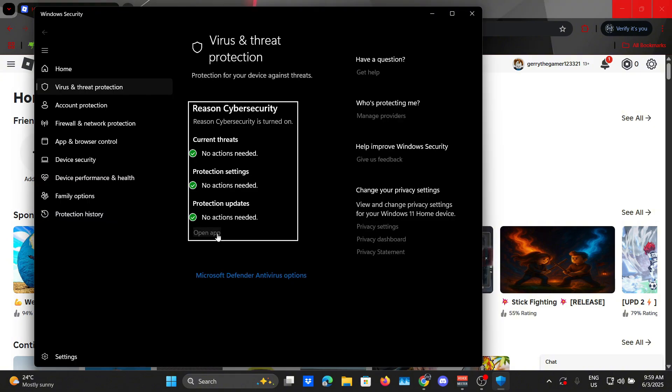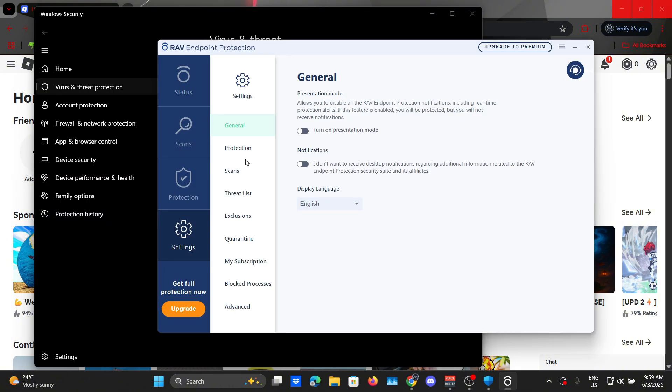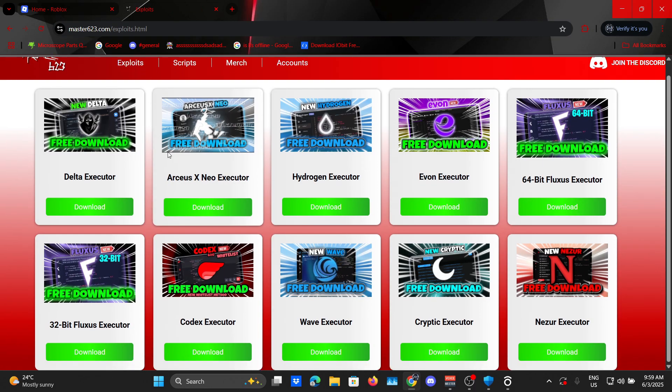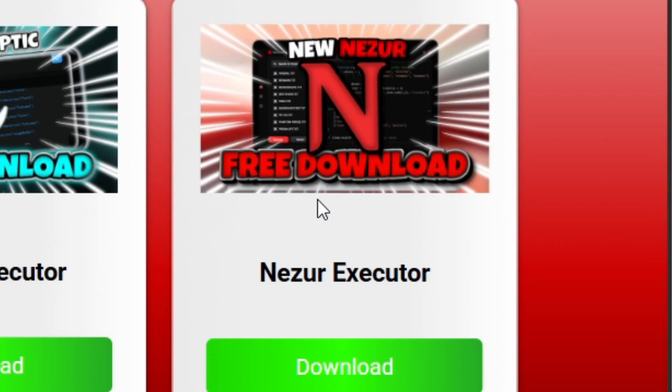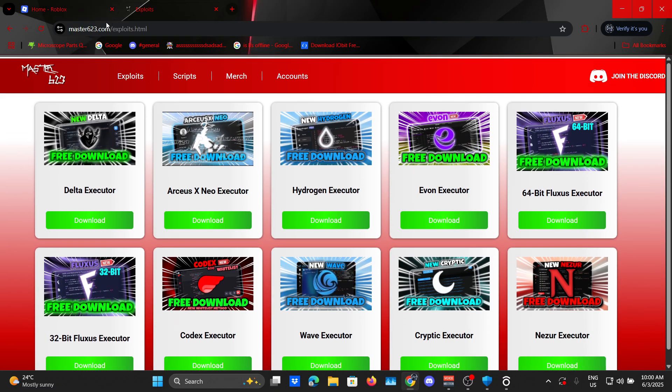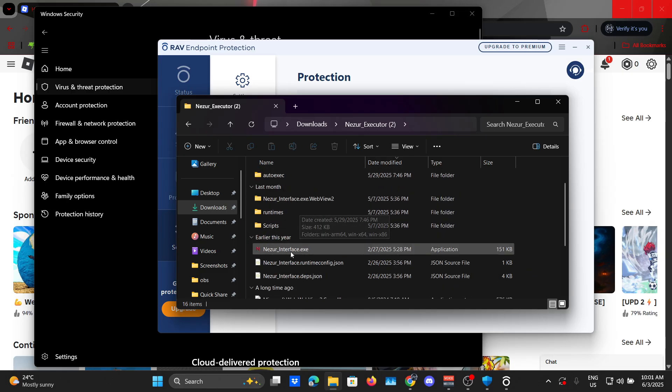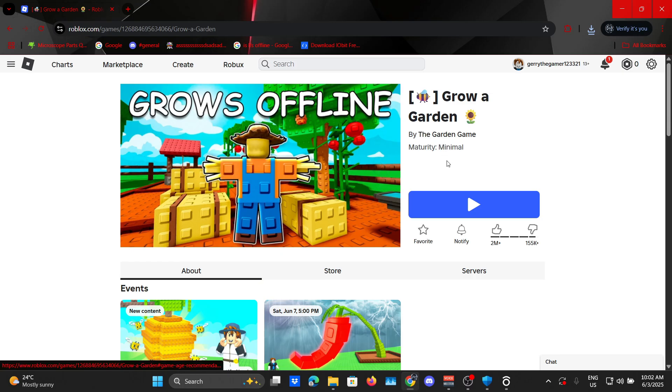I'll just be using one of my old alt accounts. If you're on PC, you must disable your antivirus before opening your executor. Just so you know, Wave is the most undetectable executor from my experience, but I'll be using this one here because it's a bit faster. By the way, this is my website — click the link in my description to check out these exploits and scripts, and also merch. Okay, I've turned off my antivirus, so let's open the executor.